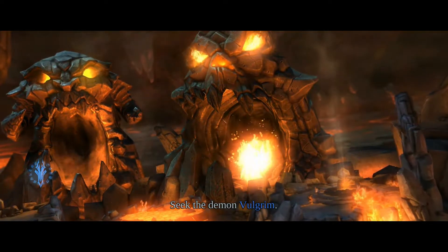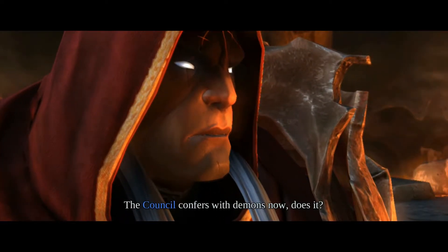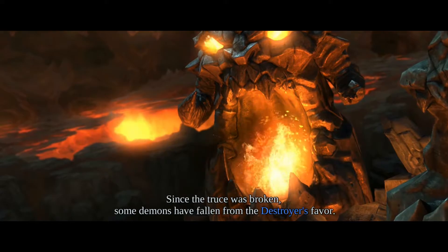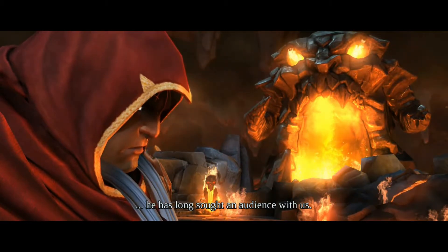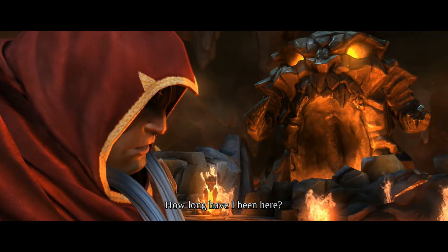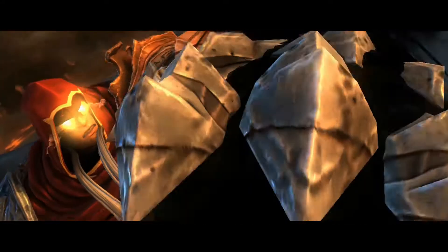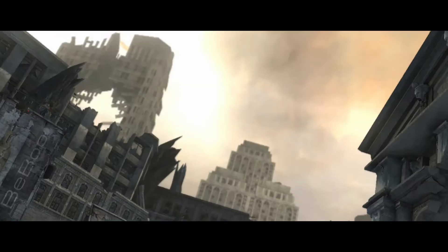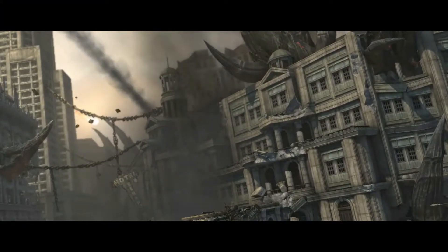We're told to seek the demon Volgrim — few can afford his services, but perhaps we can strike a bargain. The council confers with demons now. Since the truce was broken, some demons have fallen from the Destroyer's favor, and Volgrim is one such outcast who has long sought an audience with us. We're simply given no answer about how long we've been there and are sent back to Earth.